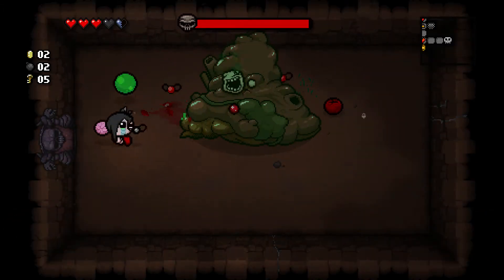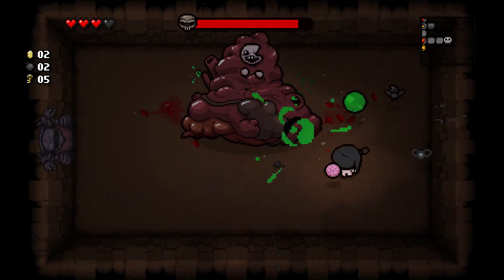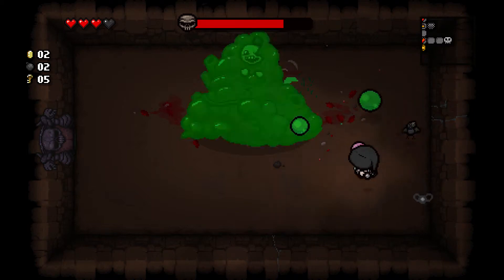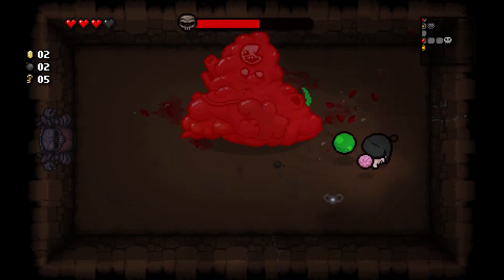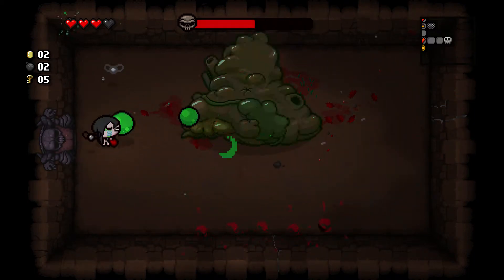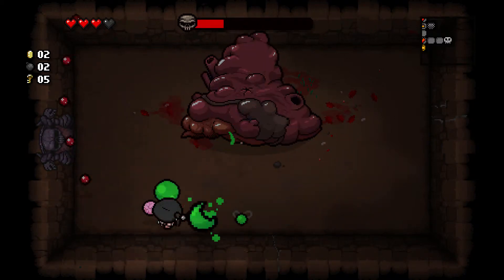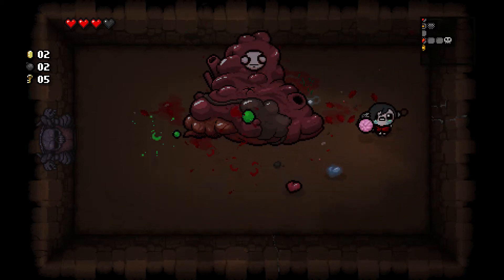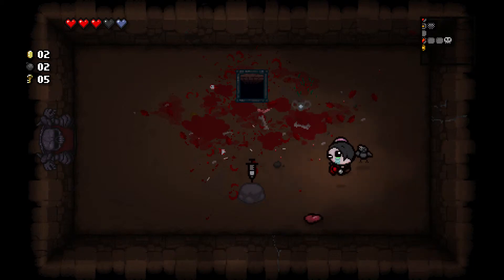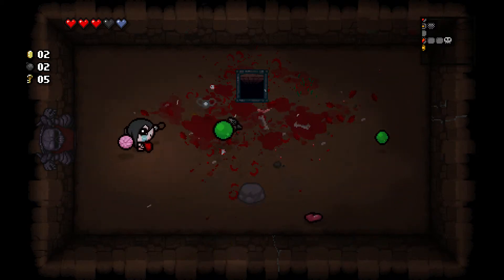Eve vs. Gertie — interesting. Notice something with Gertie: the initial boils appear in a different place from where they would otherwise appear. I see the AI on Gertie's attack has been improved slightly. Got another Soul Heart and Speed Ball — not bad, not bad at all.